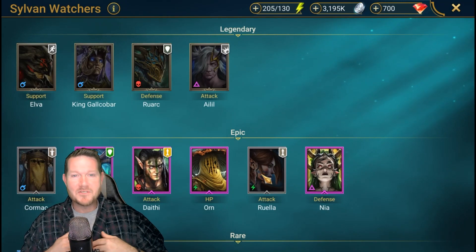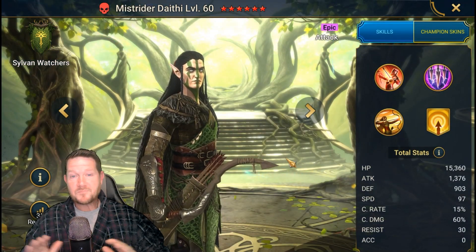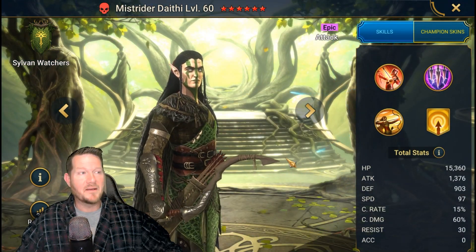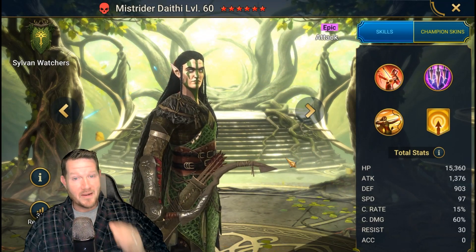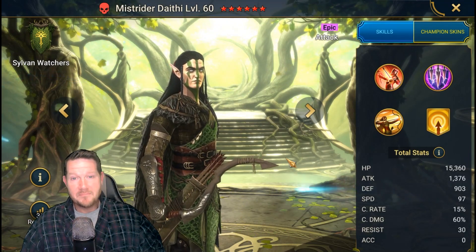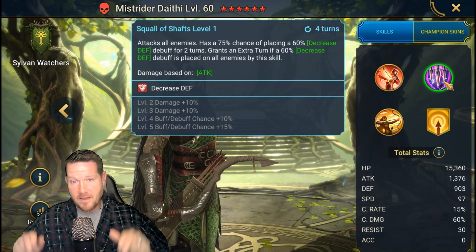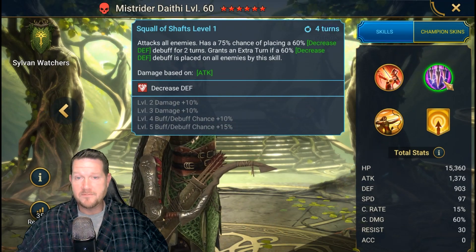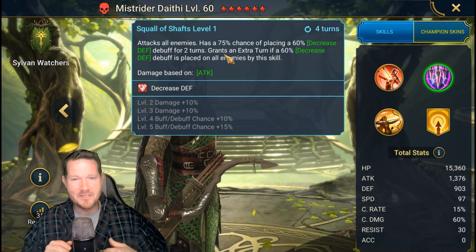But we're going to jump into Mistrider. Dude is awesome. I know that I'm not feeling great right now, but I can't stress how awesome he is. Do you want to build him? Yes. If you want a decreased defense AoE skill for the Sylvan Faction, that's all you got — he's all you got. This A2 is all you need to see.